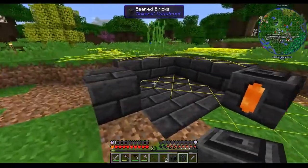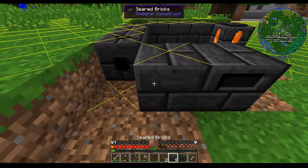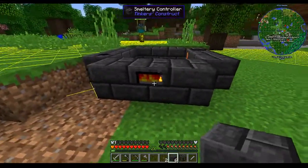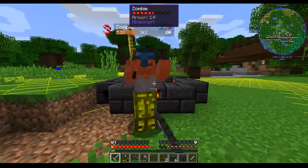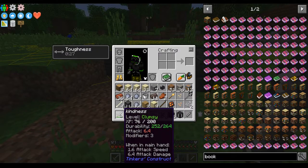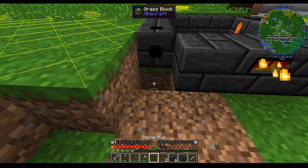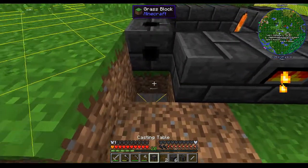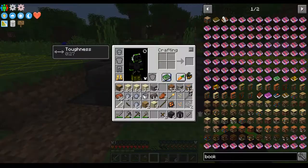Drain - so this is a functional smeltery. Sorry, that is a functional zombie. Drain, drain, drain, drain. Drain, drain - it will level up. Alright, it has 3 modifiers now and it will become a better weapon, which is pretty fancy. So we're going to do this, and this, and as far as I'm concerned, this is everything that you need in the smeltery.